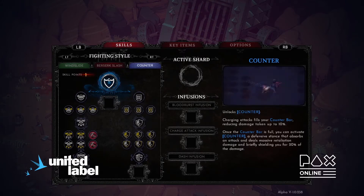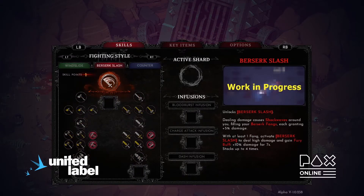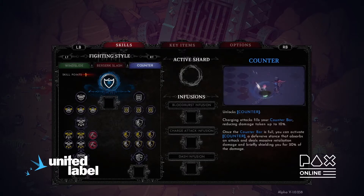We have three fighting styles in the game: Wind Slide, Berserker Slash, and Counter. Wind Slide is all about repositioning and cutting through enemies — it's fast, about staying on the move and doing quick damage while getting out of harm's way. Berserker Slash is about big hits: the more you hit, the more damage you do, but it puts you in danger as you try to keep the buff going. Counter is about carefully positioning yourself and countering at the right time to deal massive damage — the most tactical of the three.